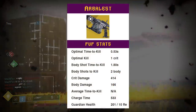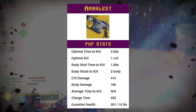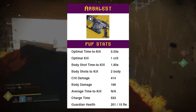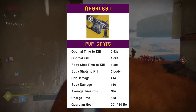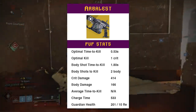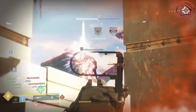Here are all the stats right there on screen. The main thing I want you to take away is that the charge time is at 533. Notice that the weapon's optimal TTK is at 0.53 seconds. What I found is that if you take any linear fusion rifle's charge time and divide it by 1000, you're going to get the weapon's optimal TTK — and that's going to be very consistent across the board.